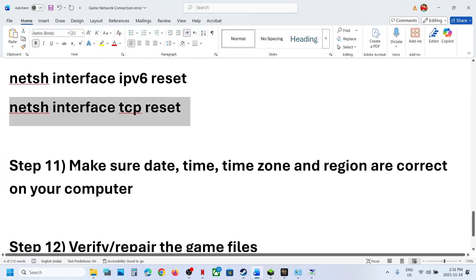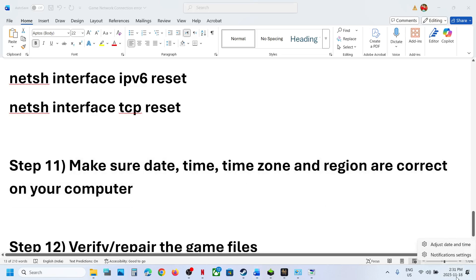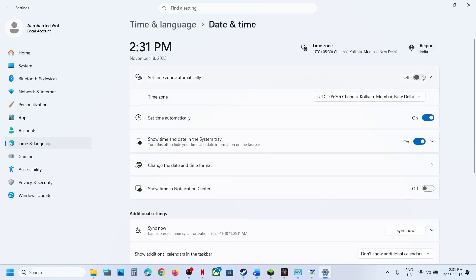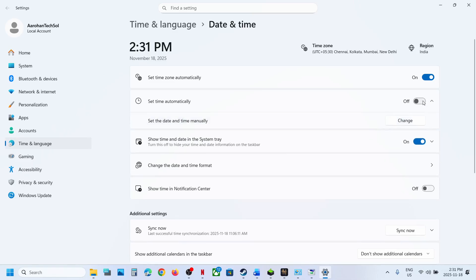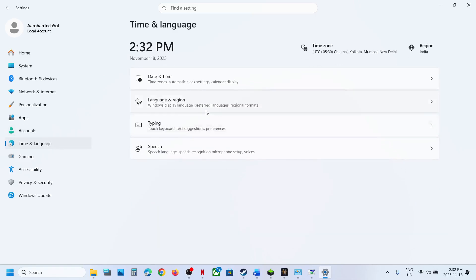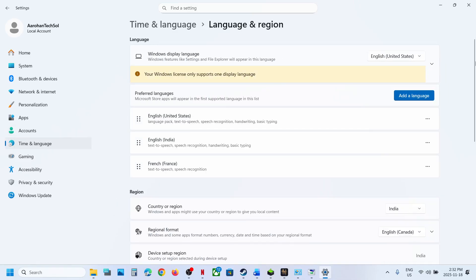The next step is to make sure the date, time, time zone, and region are correct on your computer. Right-click on the date and time in the bottom right corner, click Adjust Date and Time, and make sure Set Time Zone Automatically and Set Time Automatically are both turned on. Click Sync Now — if you receive an error in red, click Sync Now multiple times until it succeeds. Then go to Time and Language, then Language and Region, and make sure your country is selected.